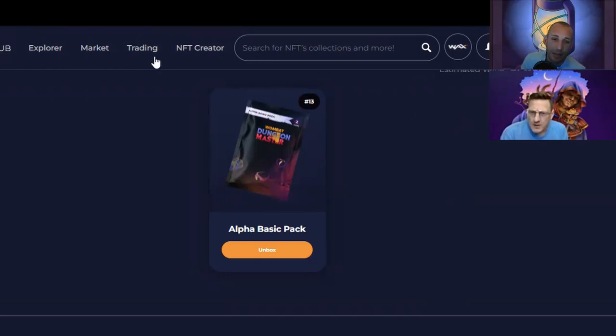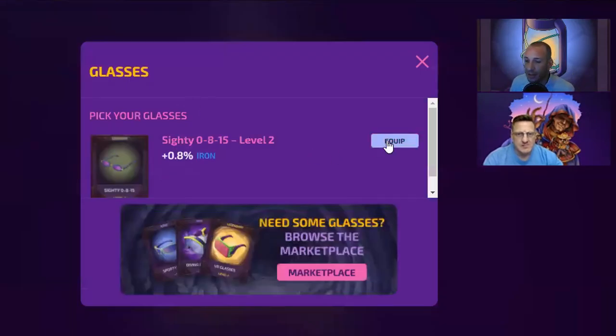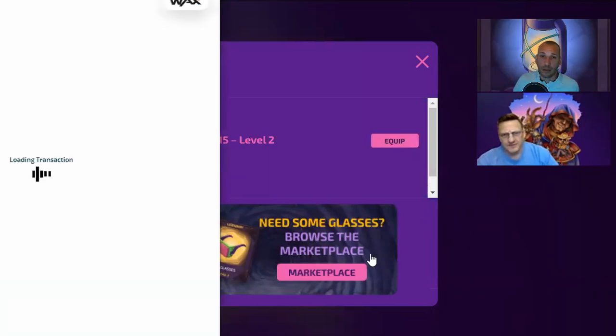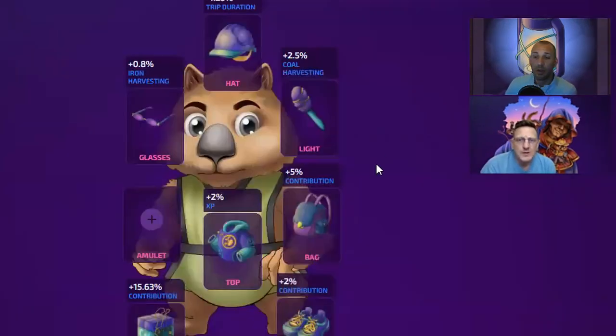I wonder how much it gives you - my wombat's pretty equipped right now. Let's put the glasses on first and see what happens. Glasses mine iron - that's new this season. They're doing three different things that you mine for: iron, uranium, and coal. Those will be used along with other things to blend up to get new items and better things to equip your wombat with.